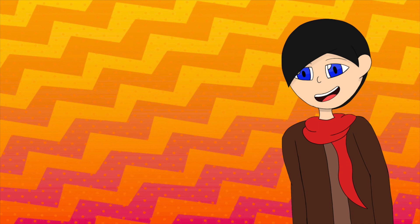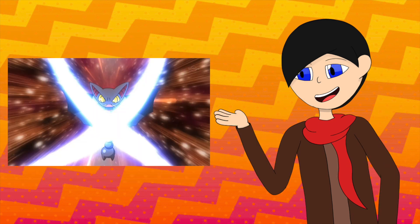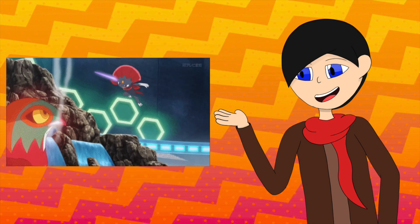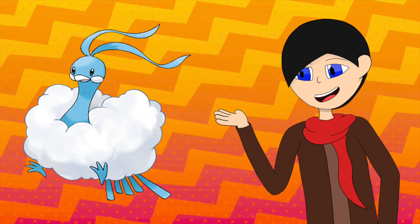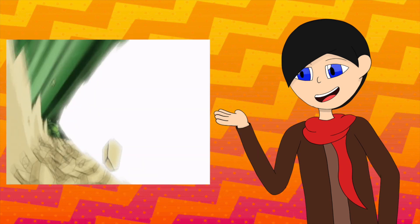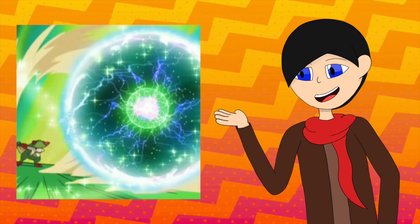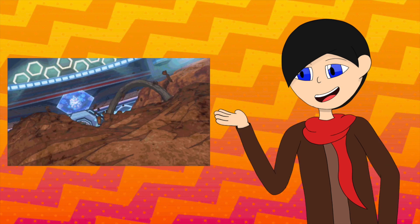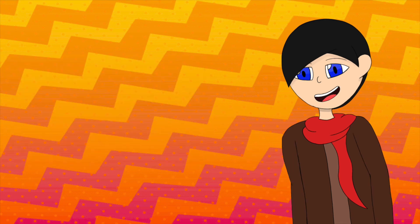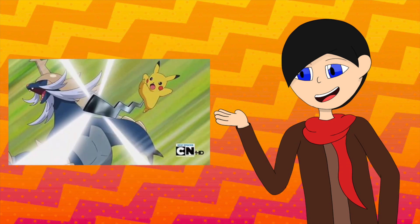Let's try and counter those weaknesses with some attacks. During level up, we have Dual Chop, Pursuit, Mega Drain, X-Scissor, Leaf Storm, Night Slash, Fury Cutter, and what once was its signature move, Leaf Blade. For TMs, we have moves like Dragon Claw to help counter other Dragons, the Sunny Day and Solar Beam combo, Low Sweep and Focus Blast to help counter Ice types, Earthquake, Energy Ball, Acrobatics, Bulldoze, Rock Slide, Grass Knot, and Frenzy Plant via Move Tutor. There are also other tutor moves like Dragon Pulse, Outrage, Thunder Punch, Throat Chop, and Iron Tail to counter Fairies.